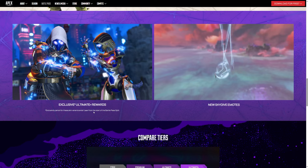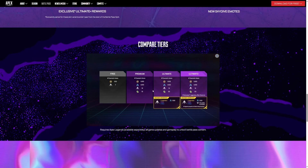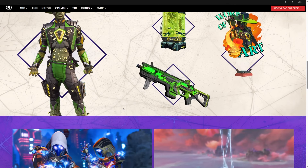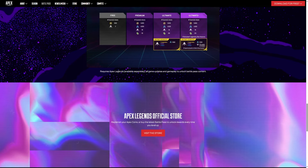Exclusive ultimate rewards - these skin variants are exclusive for one year from the start date of the battle pass split. There are also new skydive emotes, though we're not sure what they'll look like yet. You can compare tiers: free gives you the base rewards, premium gives you more, ultimate gives you that tier, and ultimate plus gives you the top tier including two exclusive skins.